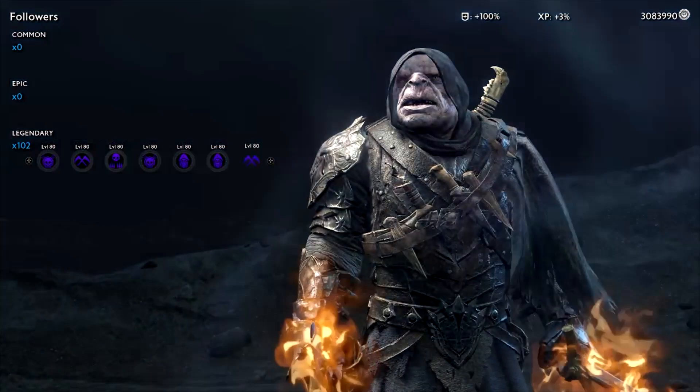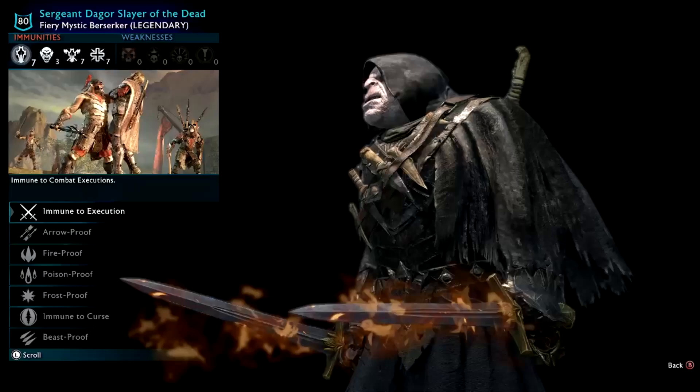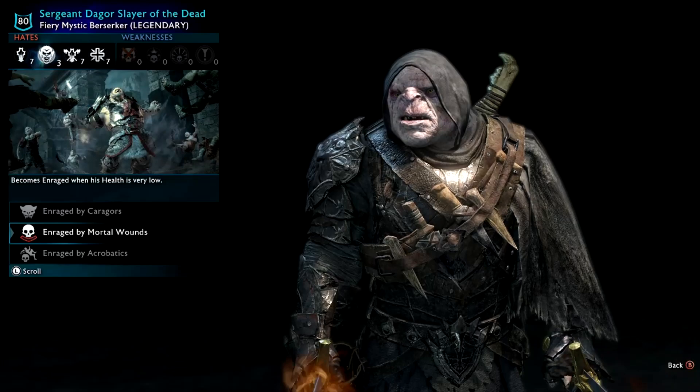Sergeant Dagor, Slayer of the Dead — he looks very cool, dual-wielded swords. Enraged by Caragors and Mortal Wounds — that's one of the best enrages you can get, very cool. And of course he looks sick.